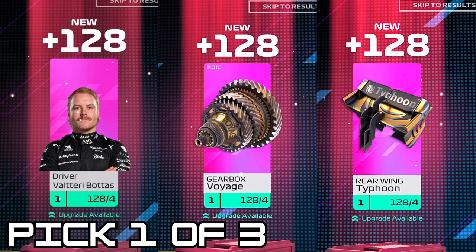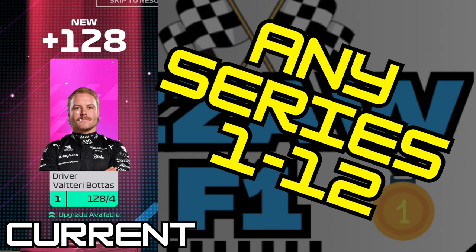What I suggest is that when you get your crate reward for your GP results, you actually get to pick one of three possible choices. You can see in the thumbnail you'd be picking one of these parts or drivers - so you're not just getting handed an automatic random one. You get three random options but at least you get to pick the most favorable one. I'd love to see a player pick - one of three - to make your choices a lot better.